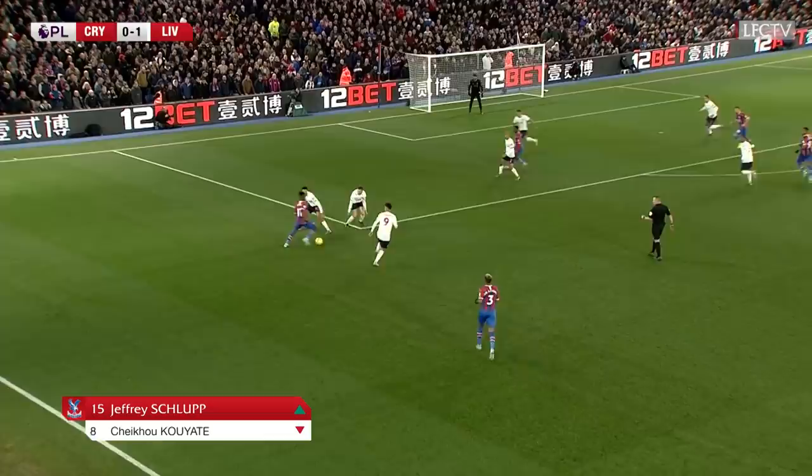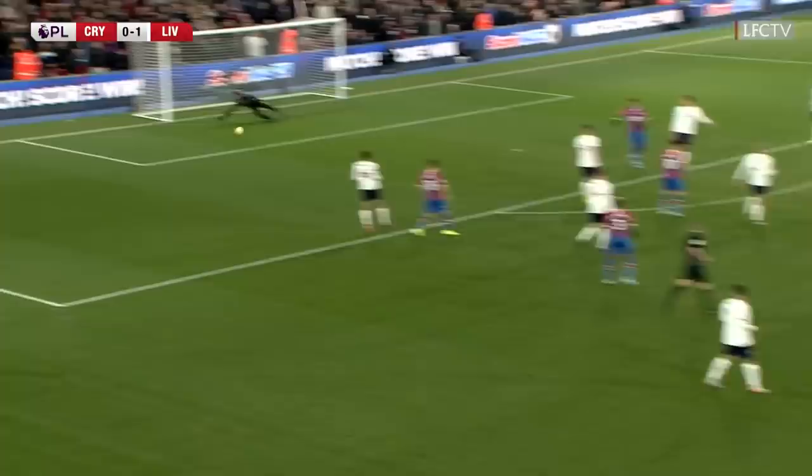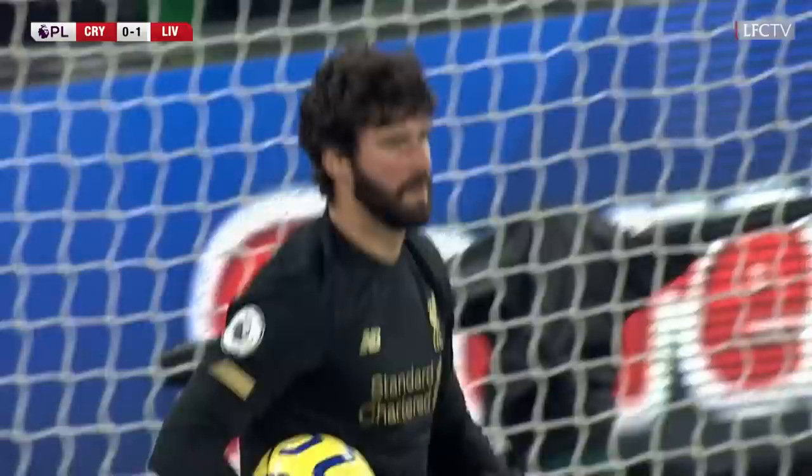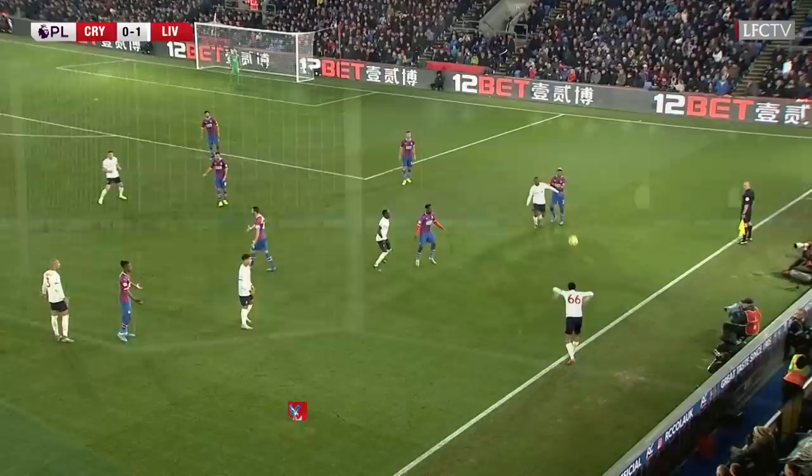Van Aanholt. Zaha again with time to move and run at Liverpool, and making good use of it. Van Dijk with the header — Van Aanholt helps it back in. Townsend — instinctive — and it's only just wide. There was no back lift on it at all. Alisson might have got a little bit of that. I think he's in two minds, the goalkeeper, whether to make a save or just to let it go. His angles are good — it was a decent shot.